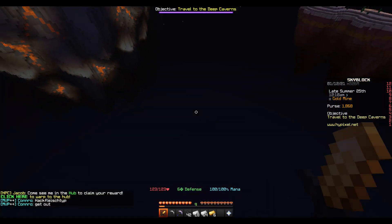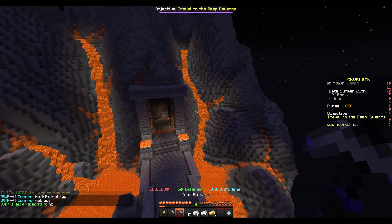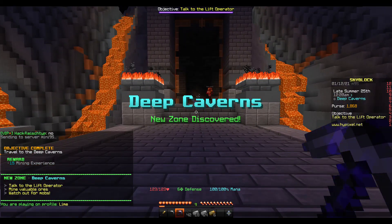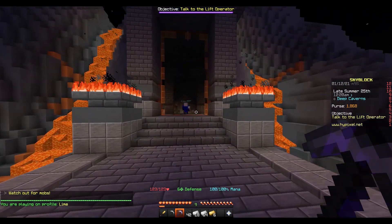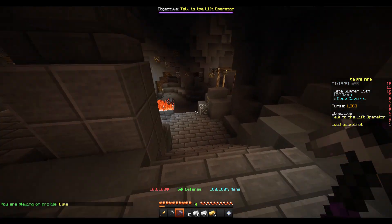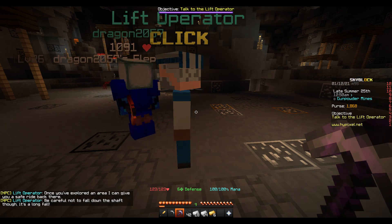We can actually go to the deep caverns right now and progress even more. Talk to the lift operator, mine valuable ores, watch out for mobs. We are going to get absolutely destroyed here without any armor. The lift operator says he controls the lift behind him.